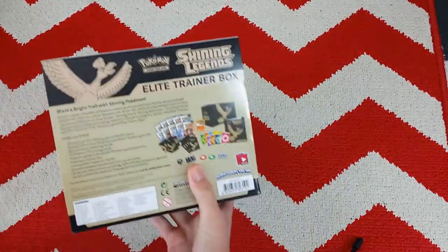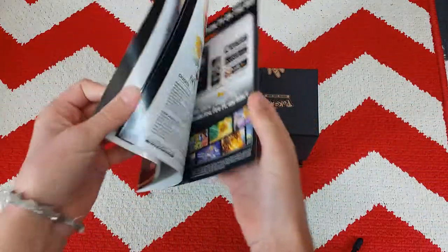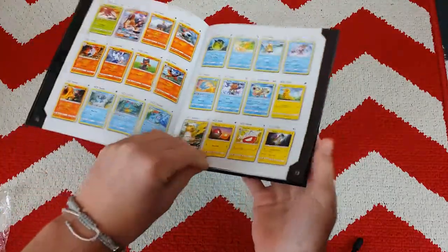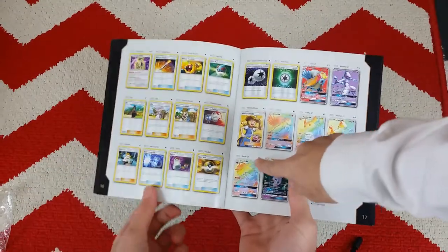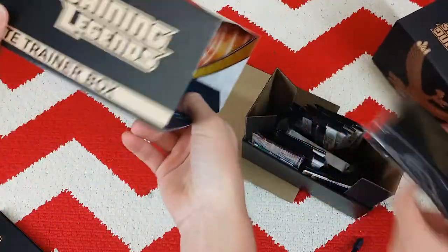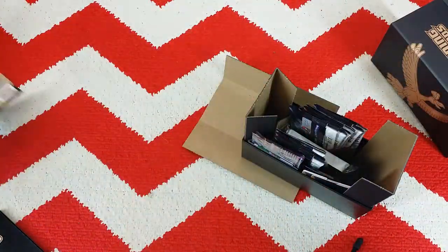The Shining Ho-Oh is inside, so let's just open this. I'm not gonna look through the book. Okay, see — that's a Shining Volcaona, so you can basically just look there. We're going for one of these. And here's the poster — oh, it's a poster, that's cool! I don't know how to open it, it's kind of hard.